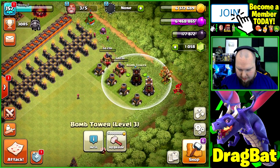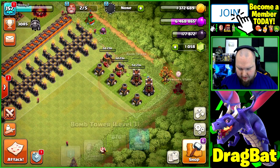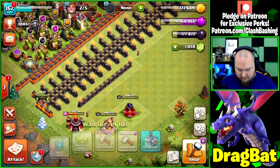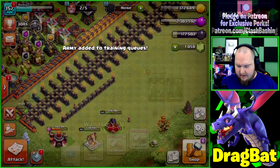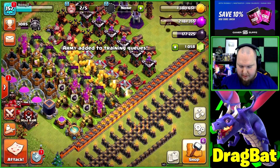We're 500 out of 600 on our clan game challenge, so we'll hit one more. Let's upgrade a bomb tower and get a couple walls upgraded, then we'll hit this last raid to get our clan game points.